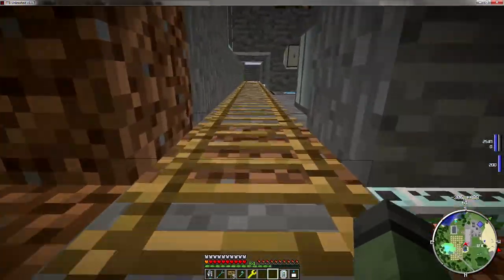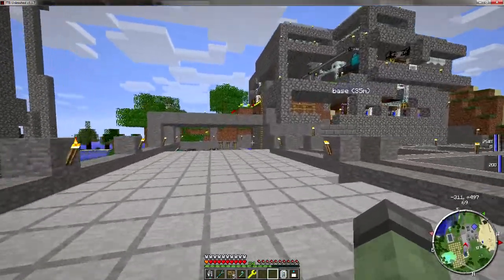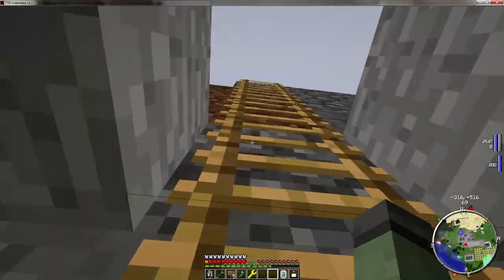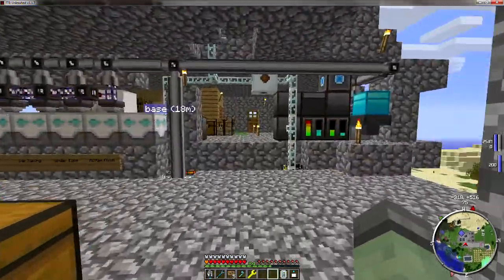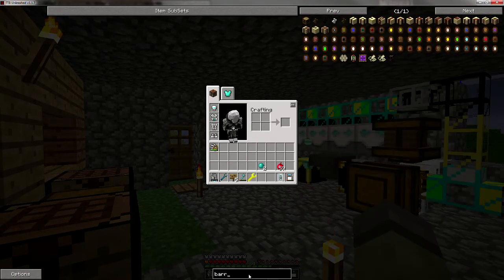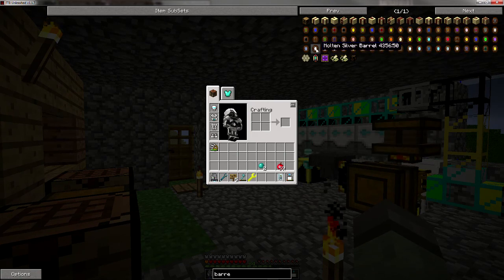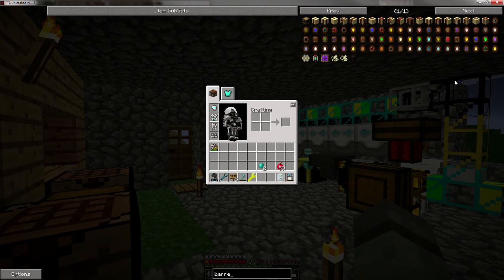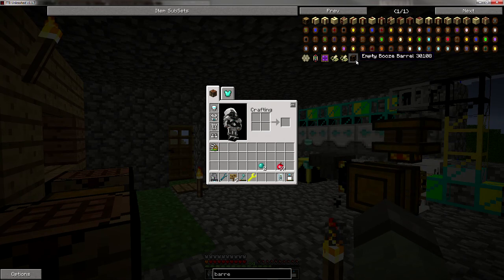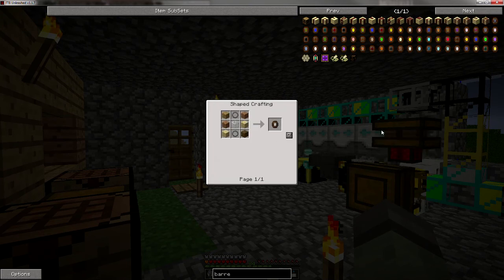So we've got to go build some barrels first. Let's go back to the main AE system. I think I need iron and wood for a barrel. If we check this system here — where's the empty barrels? Empty booze barrel — that's not what I'm looking for. I've got to figure out how to do builds. Barrel. Alright, so we need glass and an iron ring.